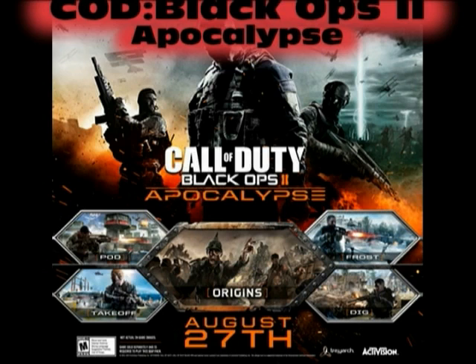I think some people are just way off. I do believe that this map, Origins, will give away what really happens in the storyline. Because it does have the original four characters: Dempsey, Nikolai, Takeo, and Richtofen.